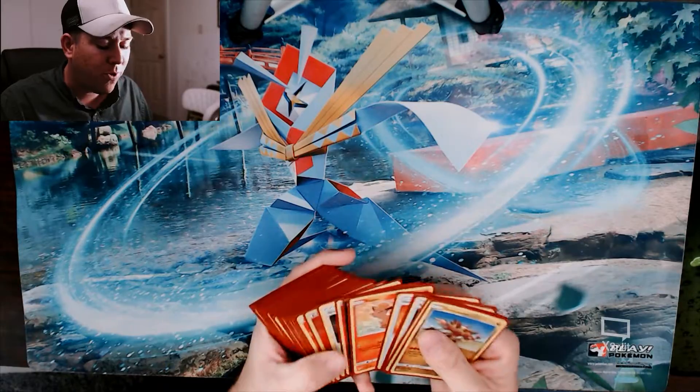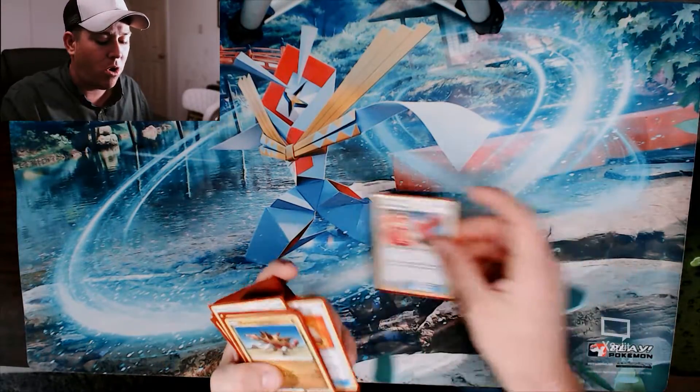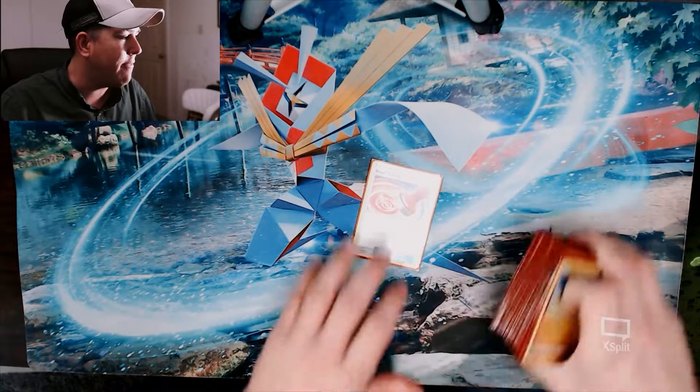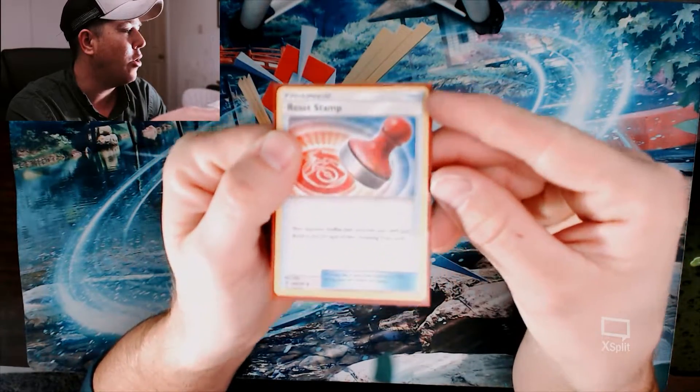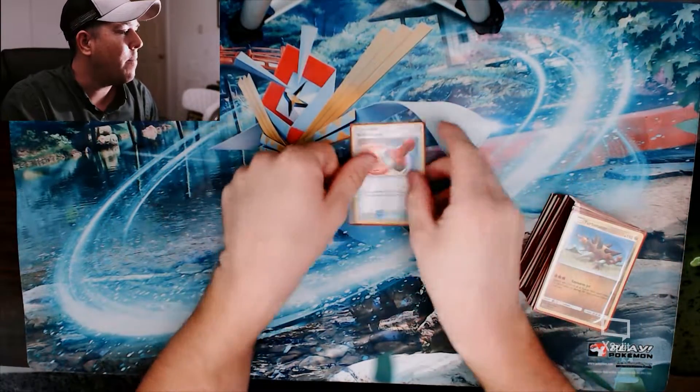Today we're gonna go into item cards, supporters, and stadiums — the rules around what you can and cannot do with them. First off, let's start with supporters. Actually, item cards will have the blue label up in the corner that says 'Item.'